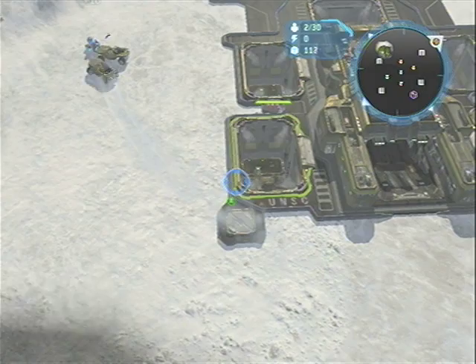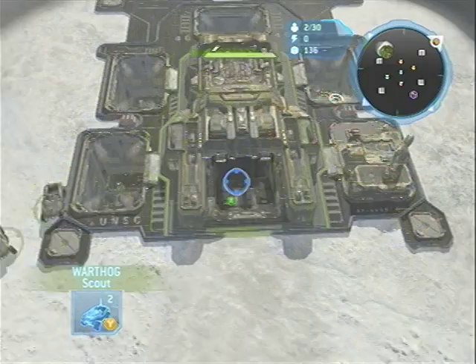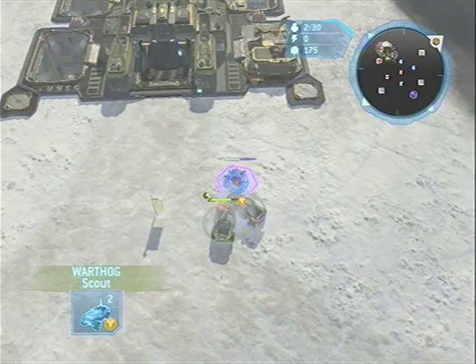We're up against the Arbiter right now, which is pretty much the worst case scenario because the Arbiter by himself can just take down Warthogs with his Rage ability. So when we go in, we're going to make sure we have enough money for a Disruption Bomb so we can completely disable him.